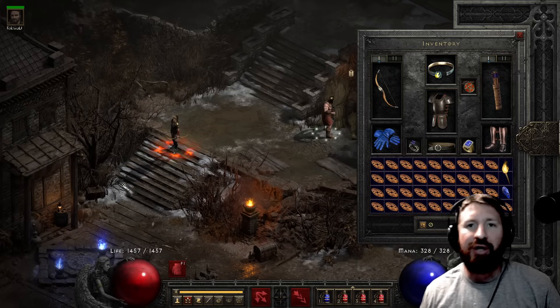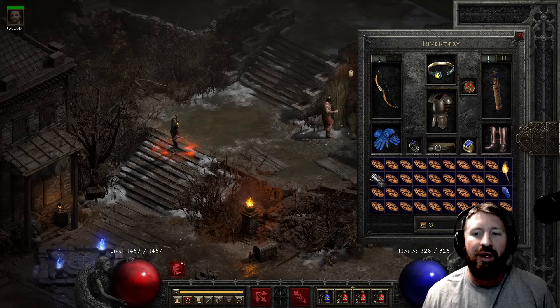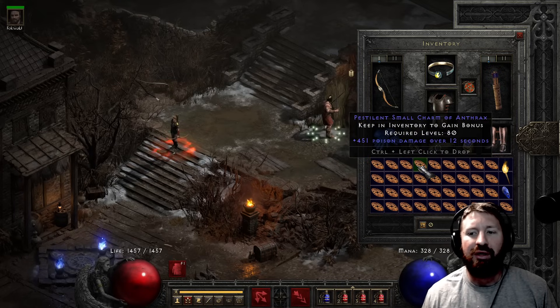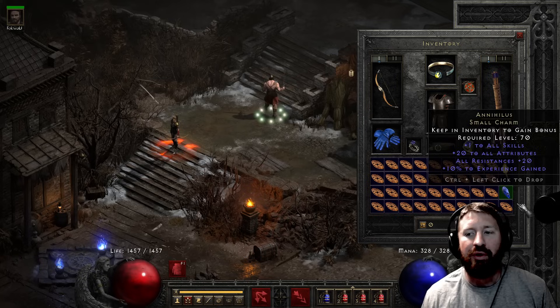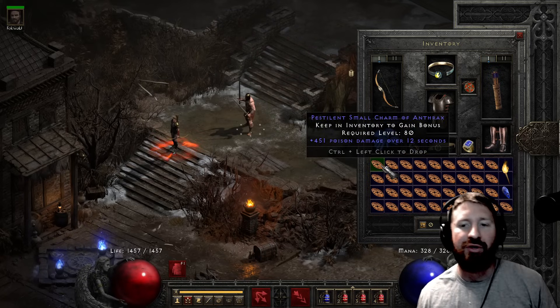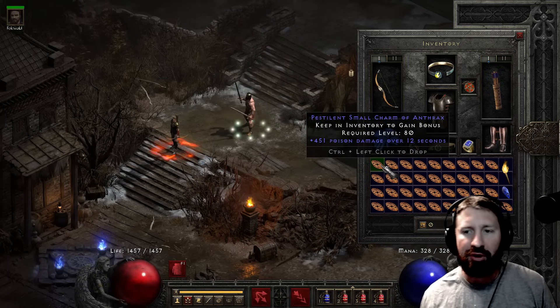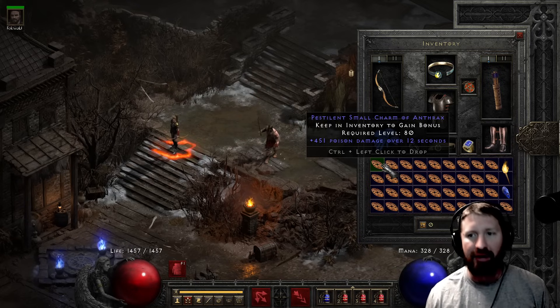Let's see how much damage these little toads can actually do. Look at this - I have 31 shekels. 31 little shekels in the inventory. Pestilent small charm of anthrax - 451 poison damage over 12 seconds.